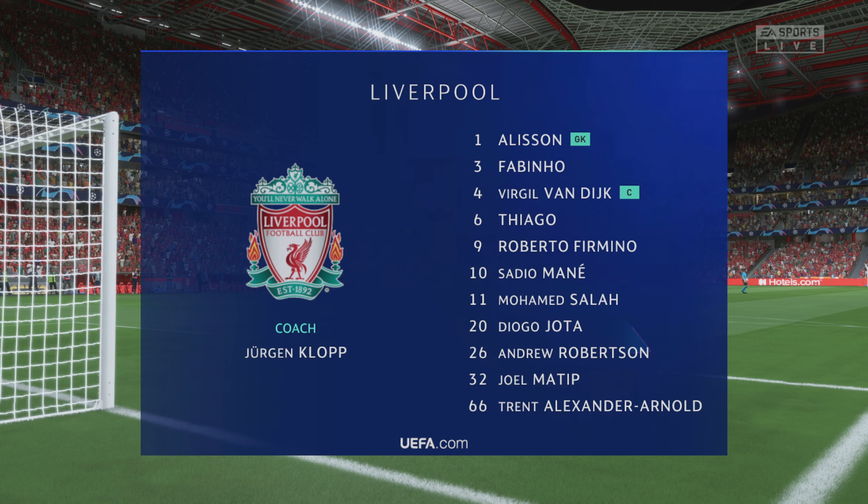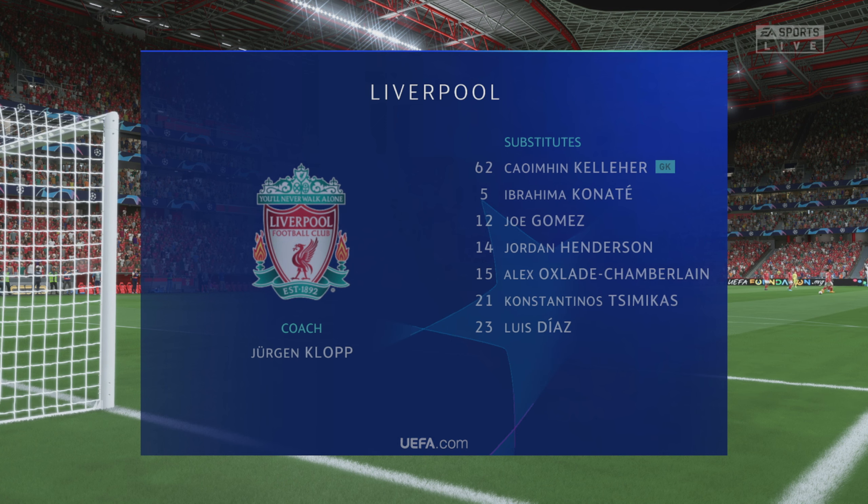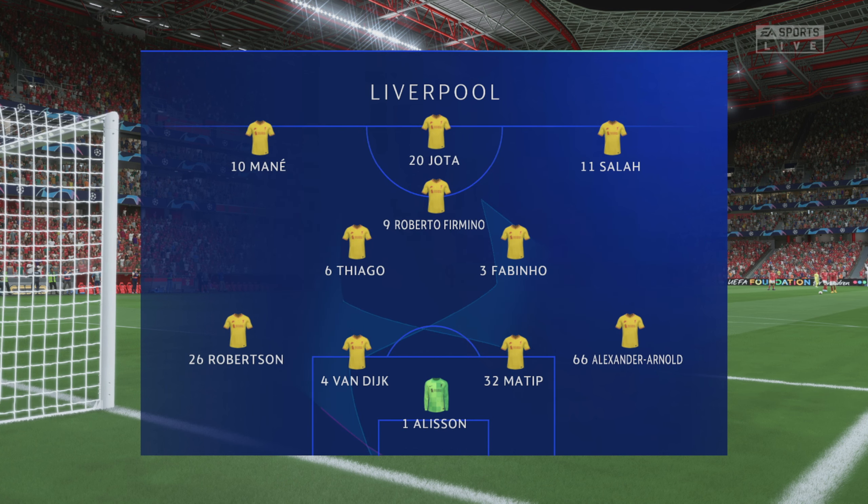The starting line-up for Liverpool: Alisson gets the nod in goal. Trent Alexander-Arnold starts with Andrew Robertson in the wide defensive areas. Mohamed Salah plays with Sadio Mane out wide, and they line up with just the one striker looking to do a bit of damage.